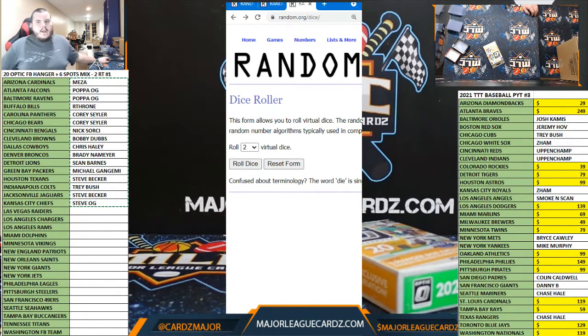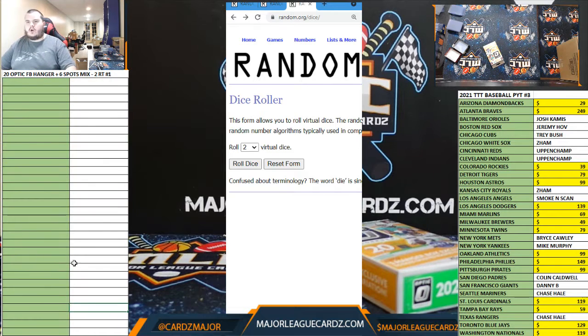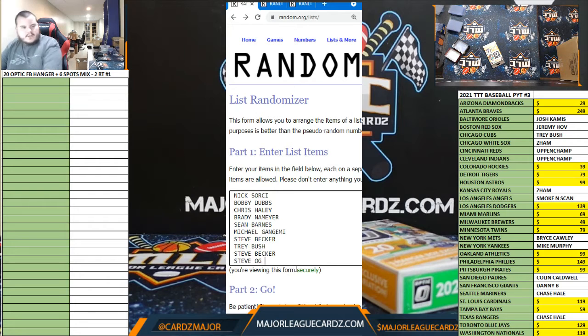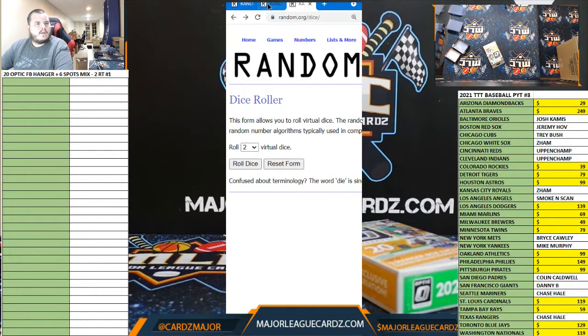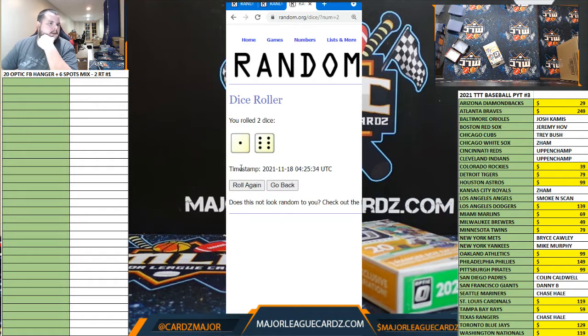What's up everyone, here we go — 20 Optic Football hanger box, double random teams, number one. What it's really about is the top six on the name list will get spots in the 18 Football mixer. Top six get in, we'll roll the dice. The names are copied over twice; the top six on the name random, as stated in the description, will get spots, and everyone gets a team — or really gets two teams. Good luck fellows.